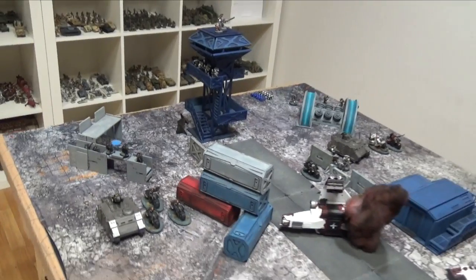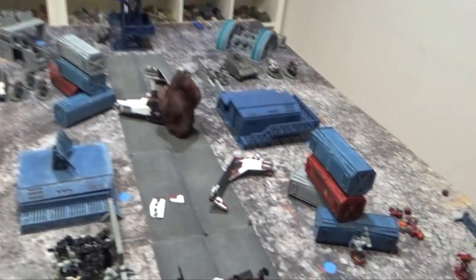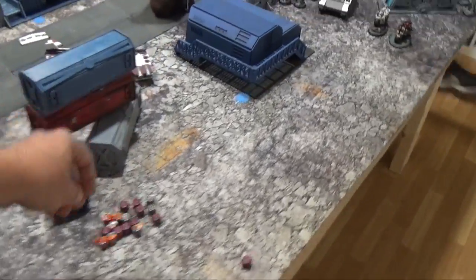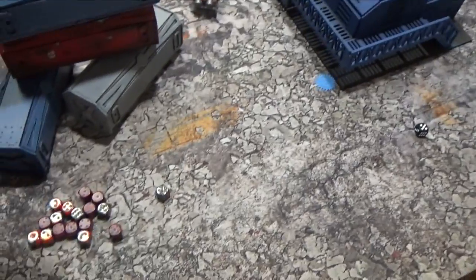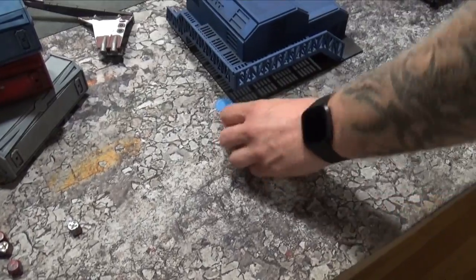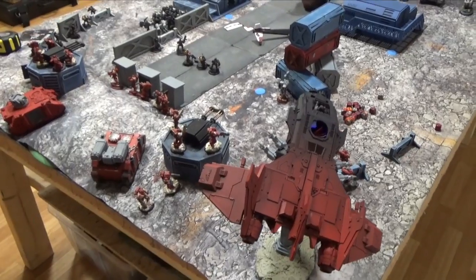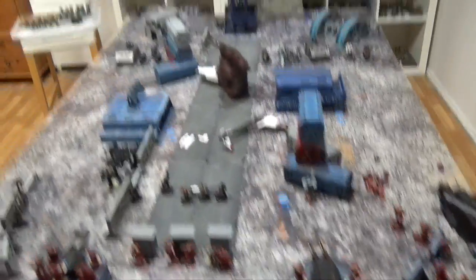I got the first turn because we rolled off — I have plus one. We roll: he rolls a six, so he could try to seize. He rolls for the seize — that's a two, so no seize. We're just going to do movement and we'll be back to show you how that ends up.